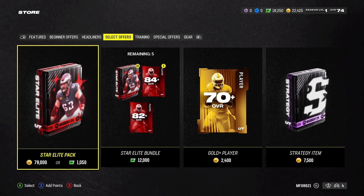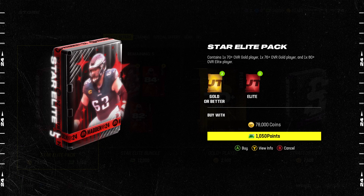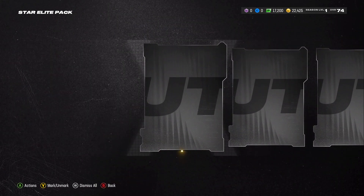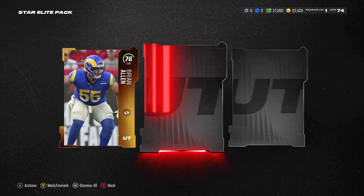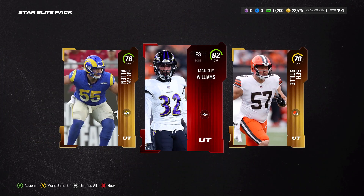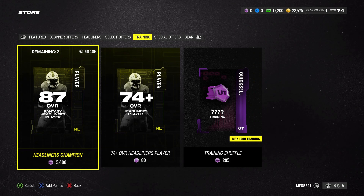Select offers — star elite pack. What is this? 1 70-plus, 1 76, and 1 80-plus for 78,000 coins or 1,000 points. We'll do one for 1,000 — this is probably super silly, but let's try it. We're going to get an 82 free safety, Marcus Williams. Is that worth 1,000 points? No. No, that was not worth it.